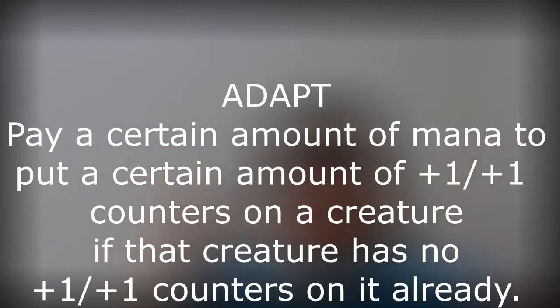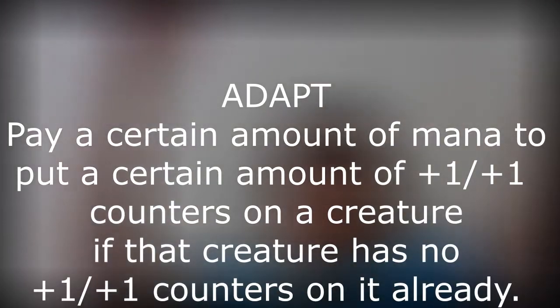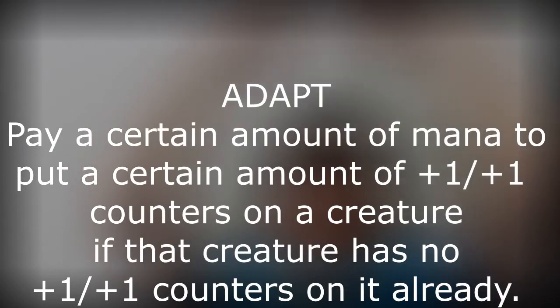The Simic guild's mechanic is Adapt. Adapt allows you to pay a certain amount of mana, depending on the card, to put a certain amount of +1/+1 counters onto a creature if that creature does not already have any +1/+1 counters on it. Certain creatures have mechanics around +1/+1 counters — they buff other creatures or have abilities that only activate if they have +1/+1 counters.